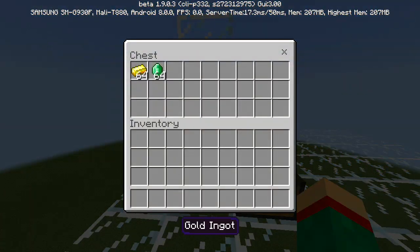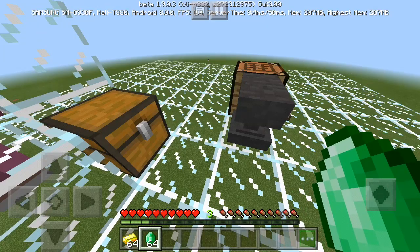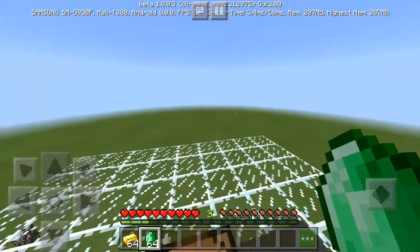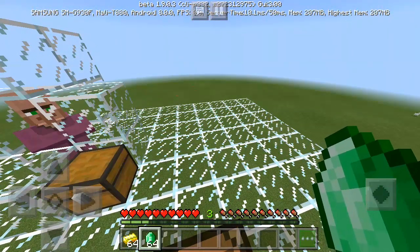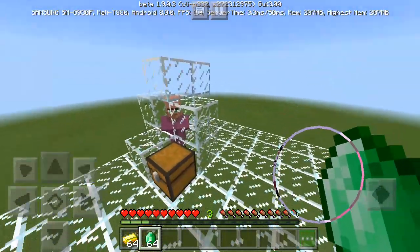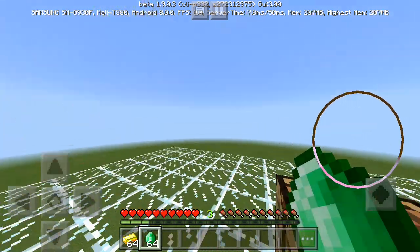Next up guys, you're also gonna need gold and emeralds because you're gonna need to trade with the villager. Basically what we're trying to do is just trade with the villager to get him to give us at least two experience bottles. You need two experience bottles in order to do this duplication glitch. However, if you already have two experience bottles, you can skip this step of trading with the villager.